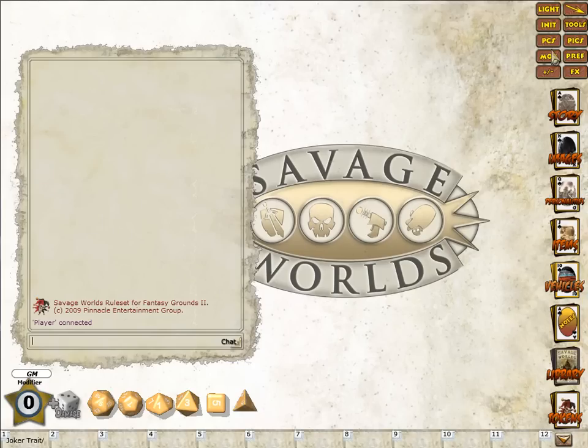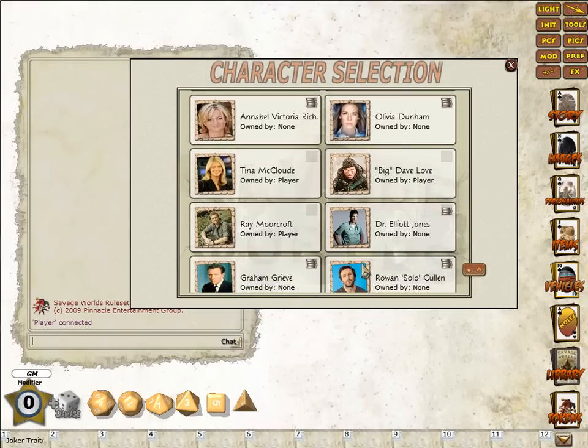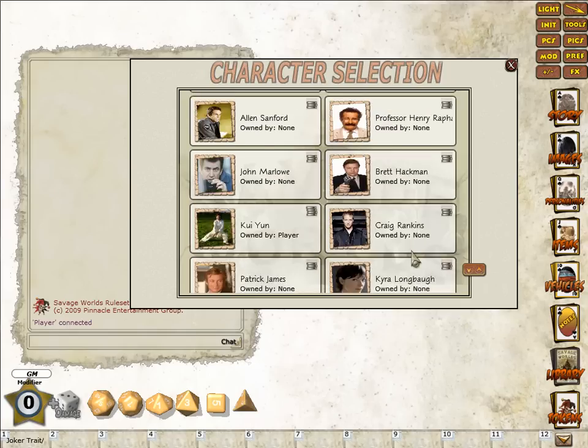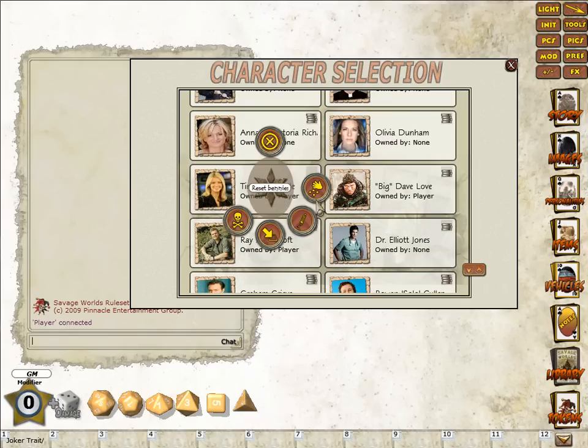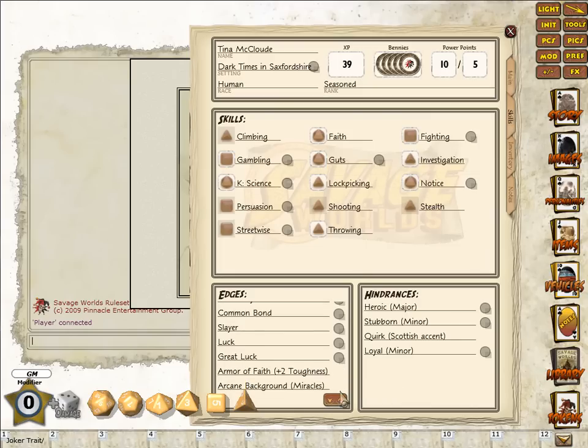Before that, I'm just going to cover a couple of new features that have snuck in at the very last second. If we go to the PCs tab, you can see some of these characters now have Bennies showing up, others don't. At the end of every session you've now got the option to reset the Bennies. Right mouse button on a player, reset Bennies, automatically gives them their free Bennies. If I go to Tina McLeod here and reset the Bennies, she gets 5 — because she has the Great Luck edge. Nice bit of programming in there.